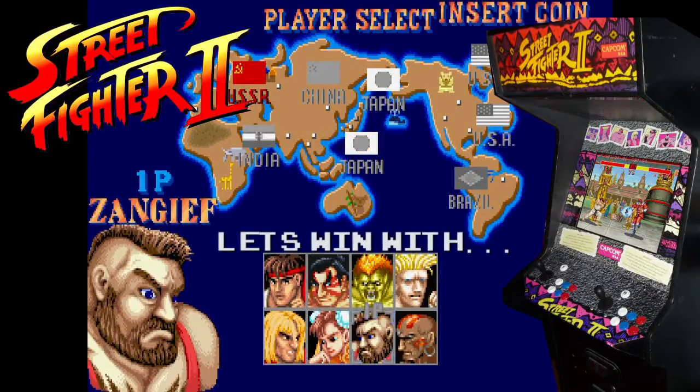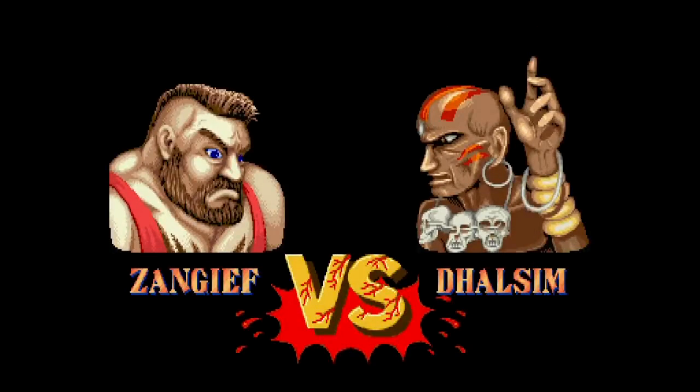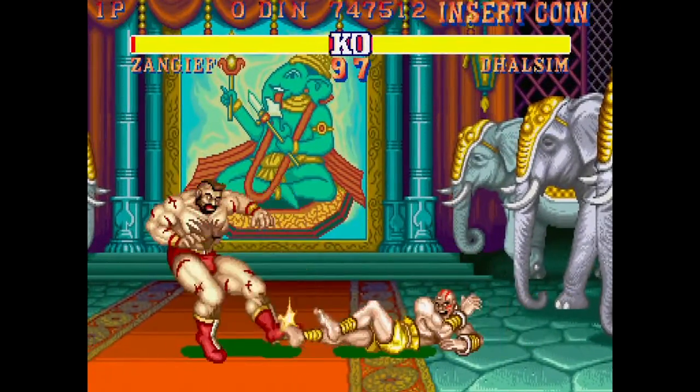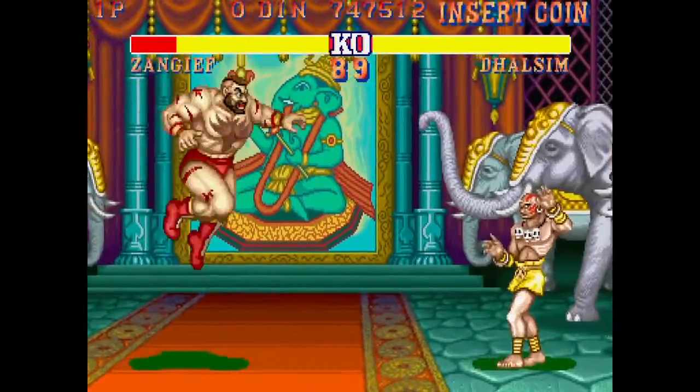Now I get to show you Zangief. He's actually a lot of fun to use. He's got a lot of different options. He's not easy to use, especially his best move is like spin the joystick 360 degrees and then hit the button and it will do the throw.